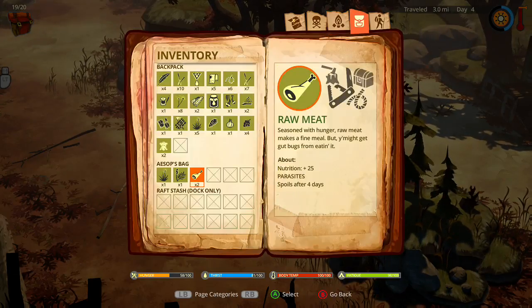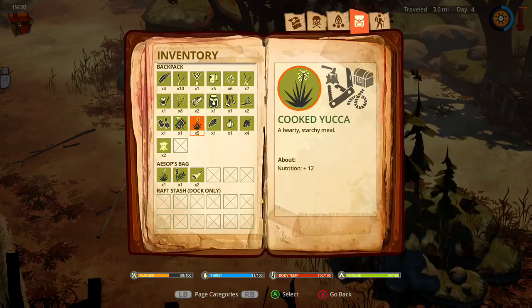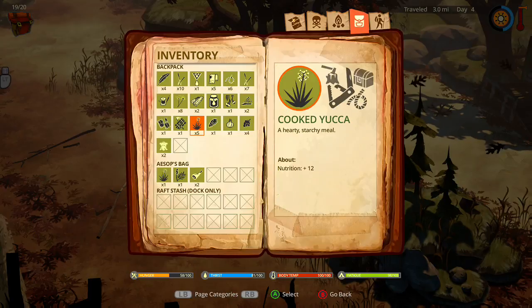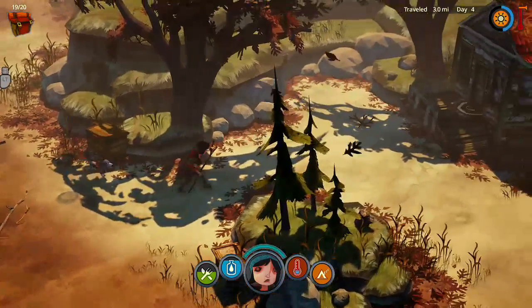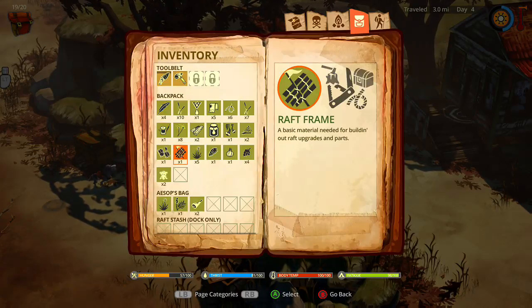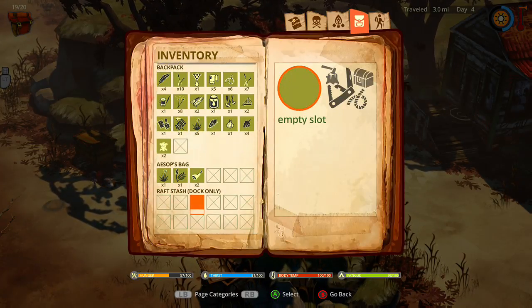Do we need to build a station kit? I thought we had it, but we gotta build it somewhere else — discover it somewhere else maybe. It might not actually be worth lighting a fire for that one yucca. Well we can cook the meat too — sure.